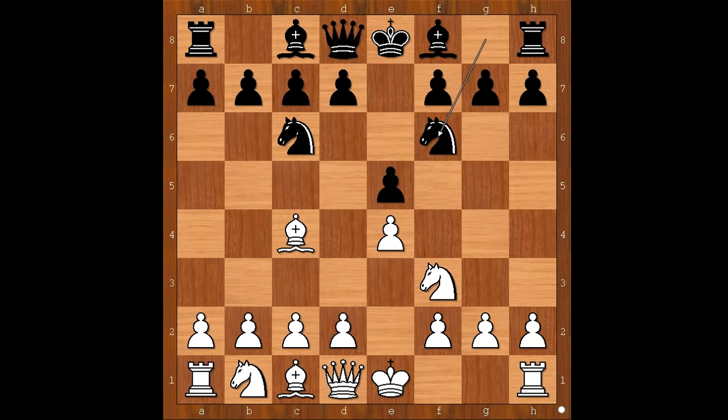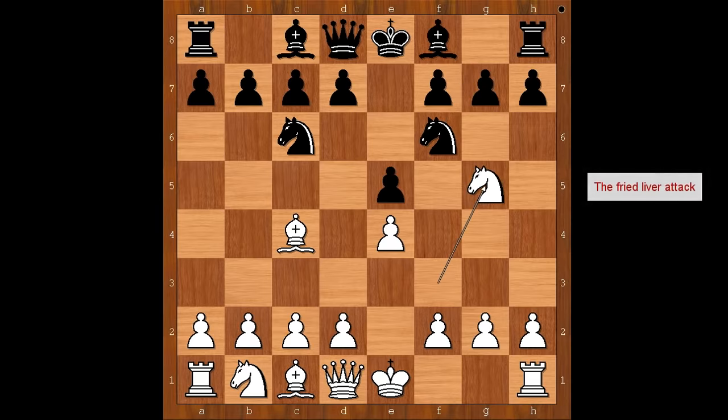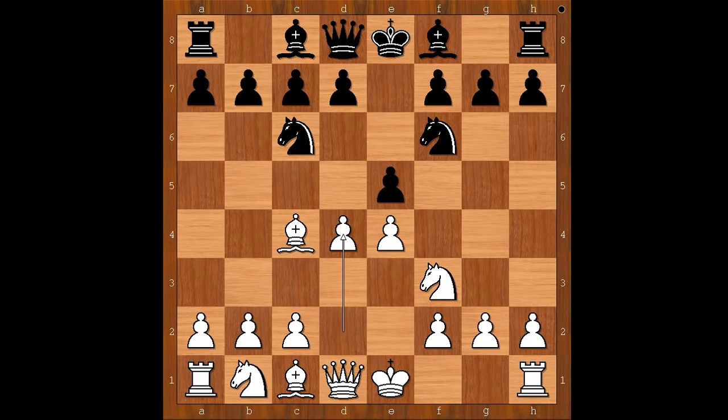Nc3 defending the pawn. In this position, white can play many different moves. If he wants to have a quiet game, he can play d3. If he wants to play aggressively, Ng5. If he wants to play aggressively, he can play d4 too.